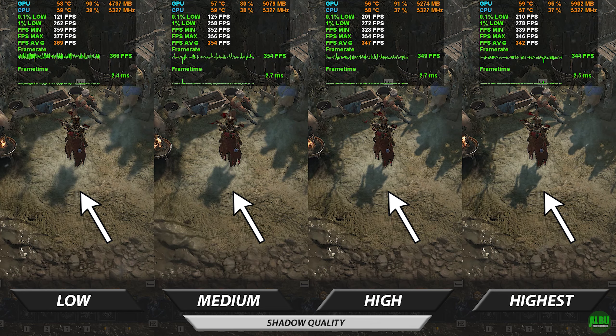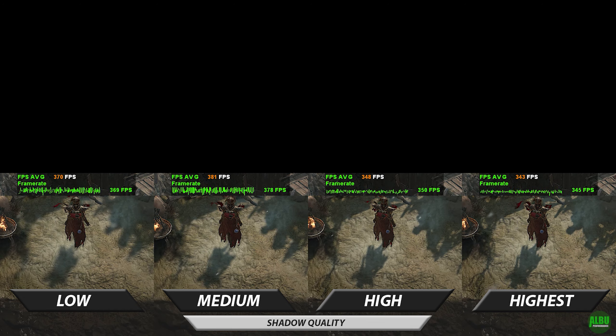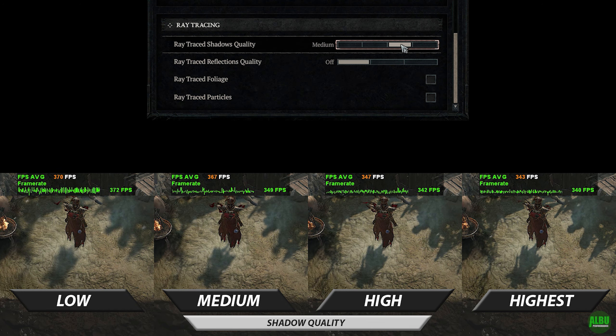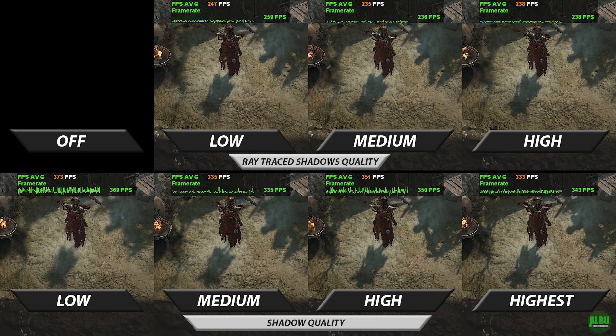We'll move this to the bottom of the screen for an easier comparison, and we can turn on ray tracing shadows quality. In Blizzard's praised sunlight conditions, ray tracing shadows only affects characters and objects.